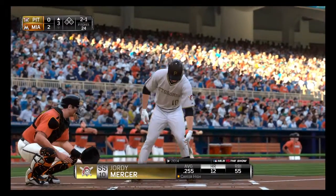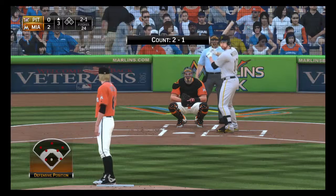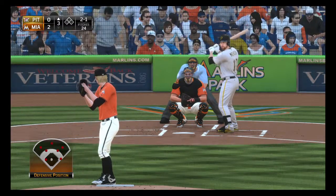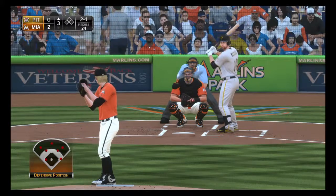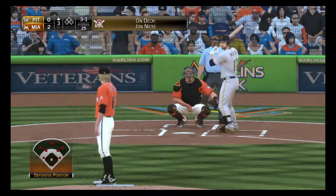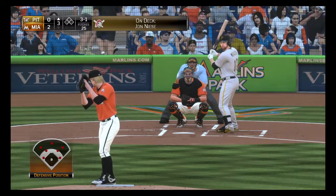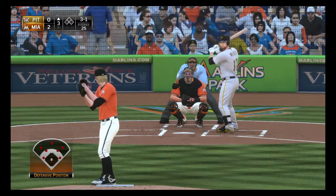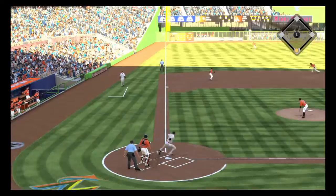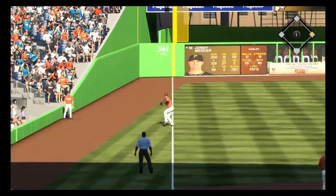Jordan Mercer is ready to go as we begin the third. The 2-1 home — oh, not an easy pitch to lay off of, but he did somehow and he's got it to 3-1. A swing and a ground ball — that's a fair ball as this one gets by the third baseman for a base hit.